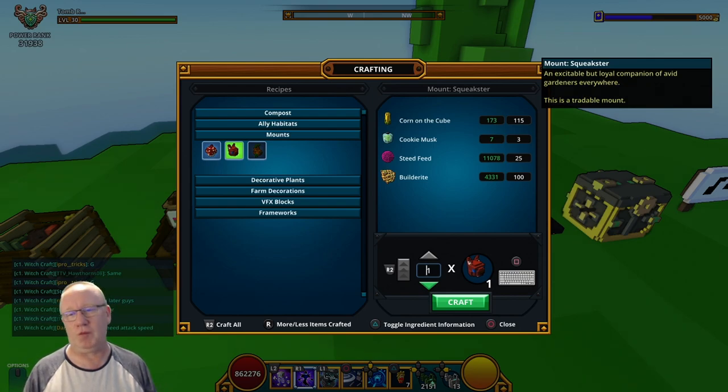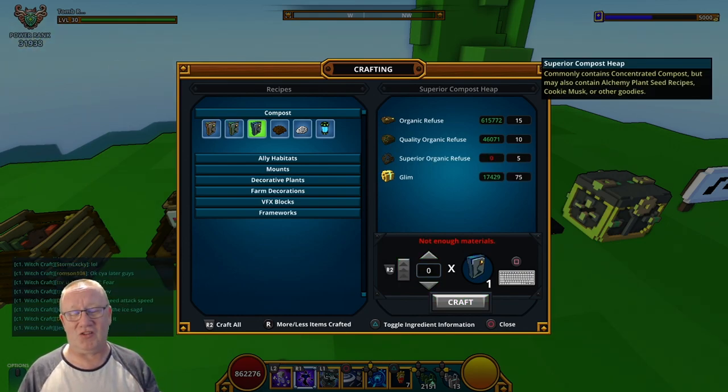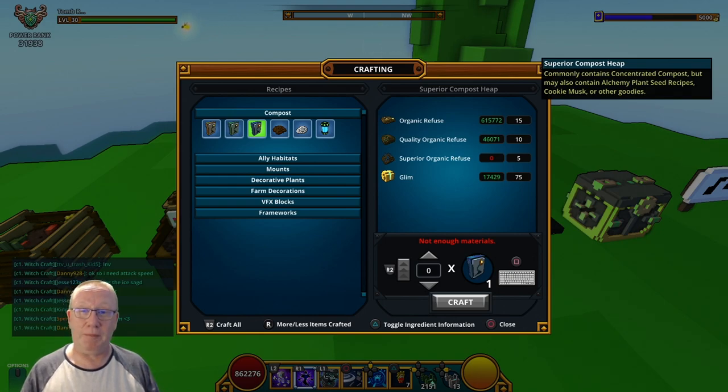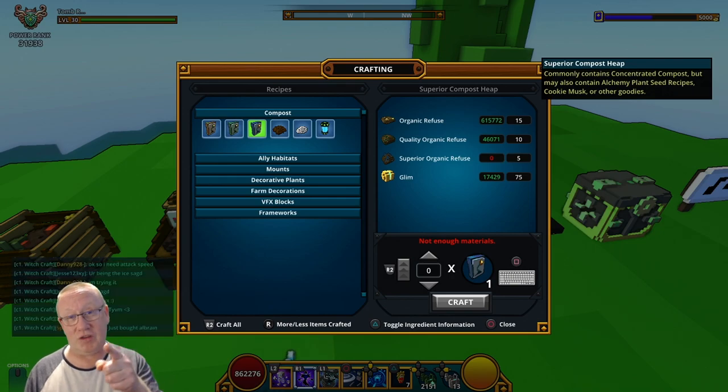Anyway guys, that has been a really quick guide on what you should be doing with gardening. I hope it helps — if I've missed anything please let me know in the comment section and I will get round to putting it right. I think I've gone through everything which is cookie must and how to get the superior organic refuse. I would say that gardening is a money pit — I have spent millions on it to get the rare alloys and make habitats. Don't forget about your badges as well. People starting out in gardening say they haven't got any watering cans — get on and grind them, because you do need to water your plants and harvest them, compost items and everything for all your badges for extra mastery. I really hope this little guide has helped. Anyway guys, let's wrap this one up and as always, stay safe guys and I'll see you in the next one.